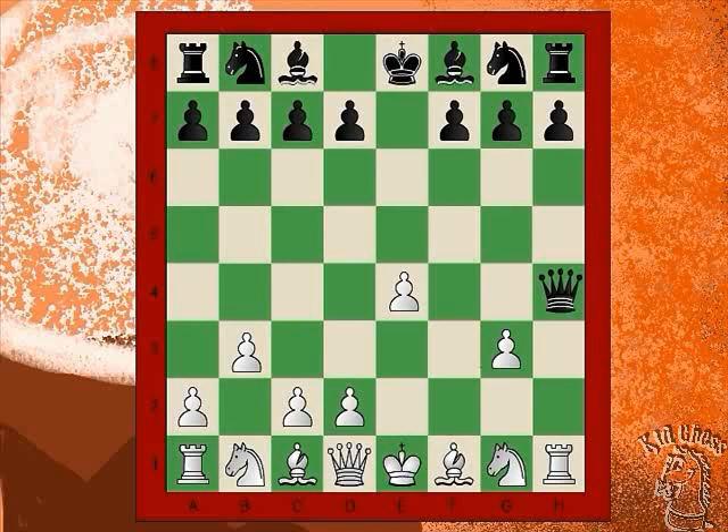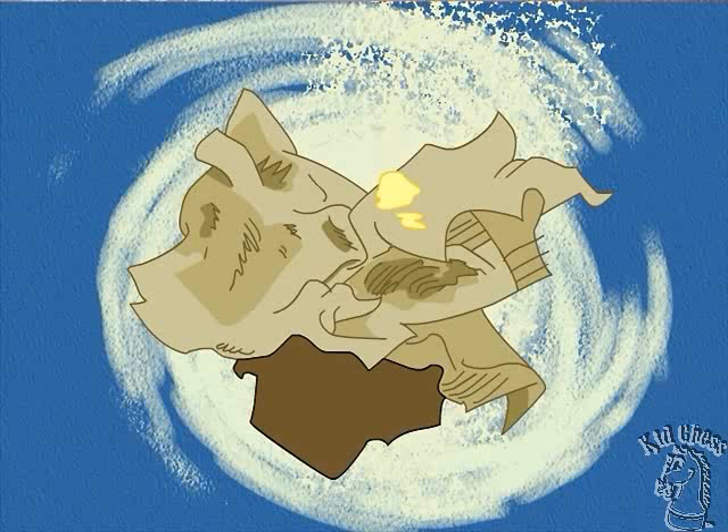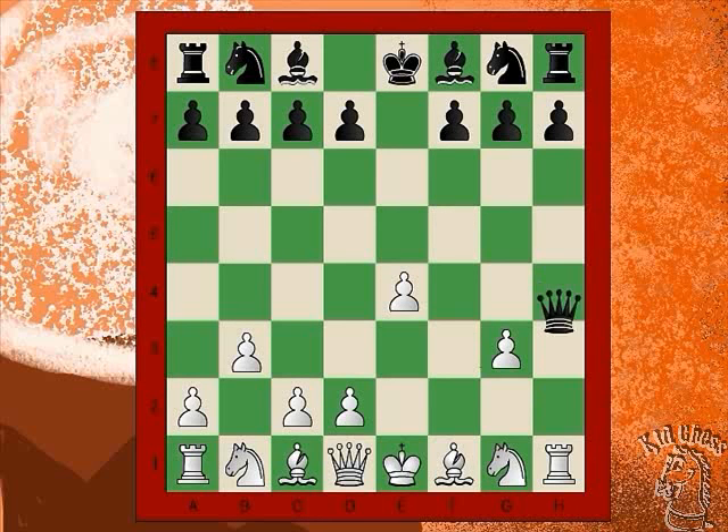All right, Josh, what is your answer? Queen takes the pawn for check, Tom! Sorry, Josh. You get a used napkin. I wanted to get a napkin anyway. Taking the pawn is great, but taking the rook is even better because it is worth five points instead of only one.